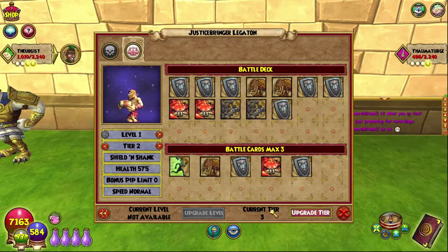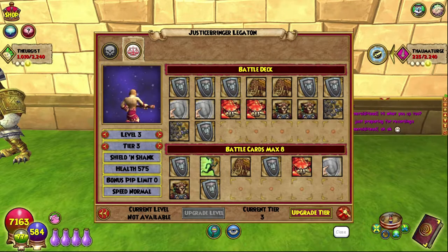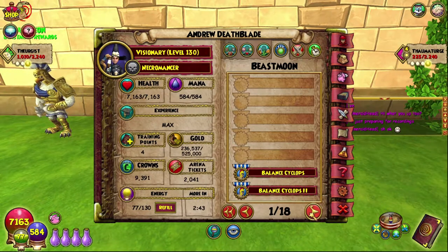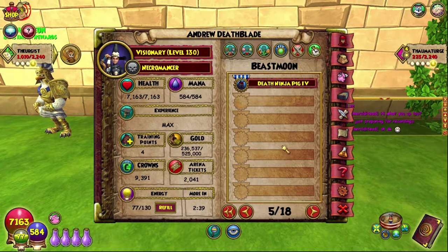We also have the Balance Cyclops, I believe, that we can upgrade as well, which is lovely — so we're at Tier 3 for that. I don't really play that one, but we also have some new badges, which is cool because badges are basically why we're doing this. We have Balance Cyclops 3 and Death Ninja Pig 4.